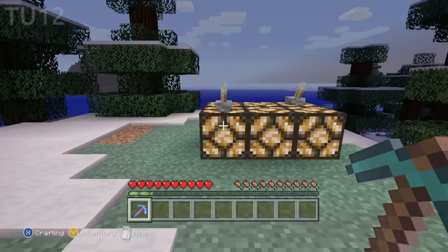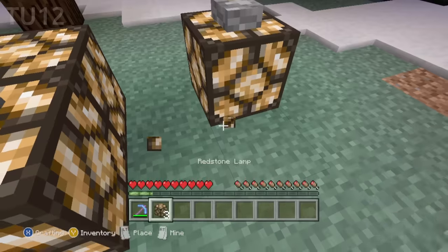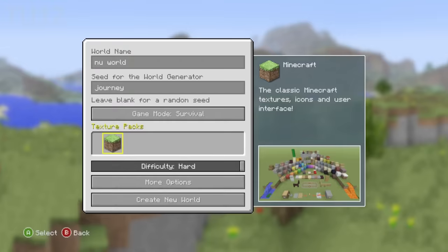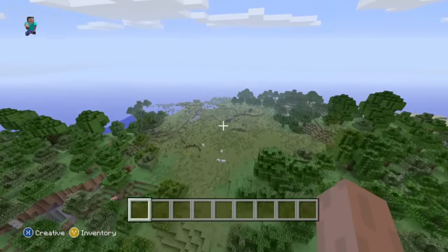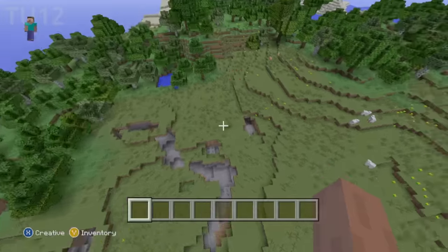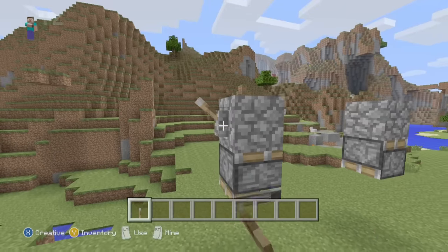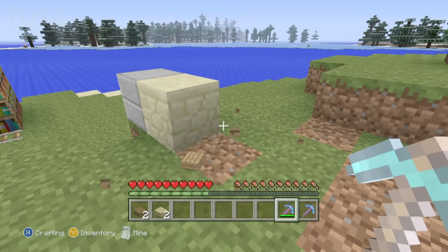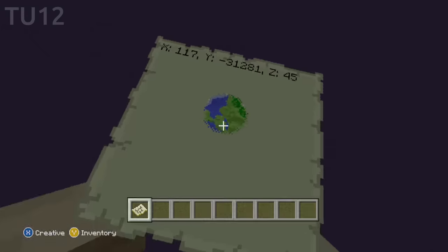TU12: silk touching a powered redstone lamp will drop a powered redstone lamp item. This doesn't really have any uses — it's just a cool unobtainable block. Using the seed 'journey' will crash your game. It's just a completely normal seed — probably some number-related seed error, I don't know. Fences look weird when attached to multiple blocks. The piston texture is also broken in this update. Silk touching any double-stacked stone slab variant will only give you one slab. You will fall infinitely in the void if you are invisible — I fell for an extremely long time, but nothing really happened.